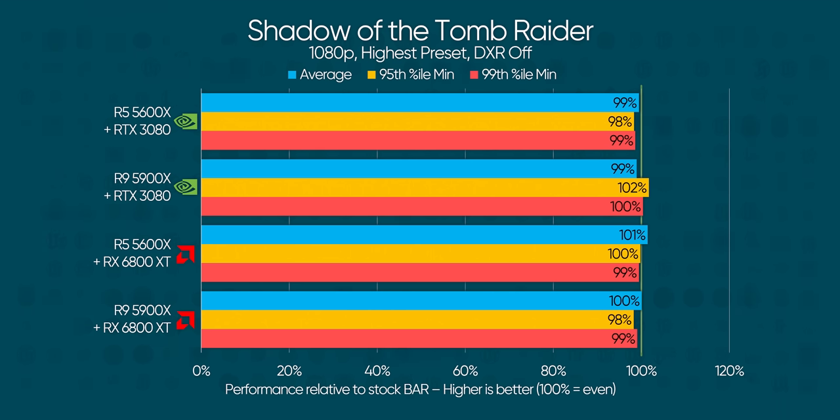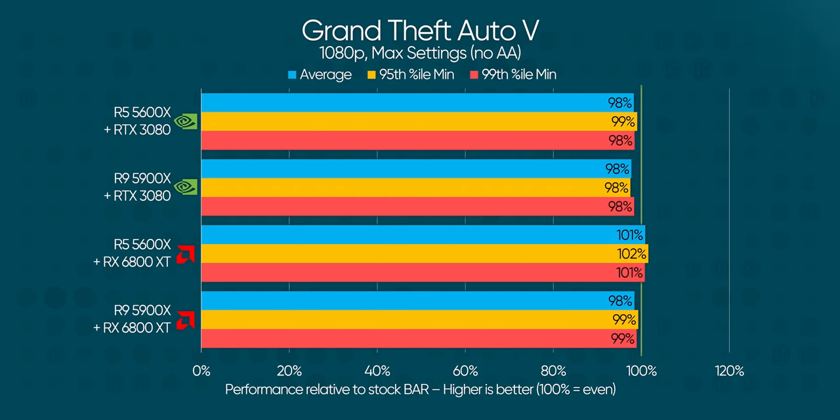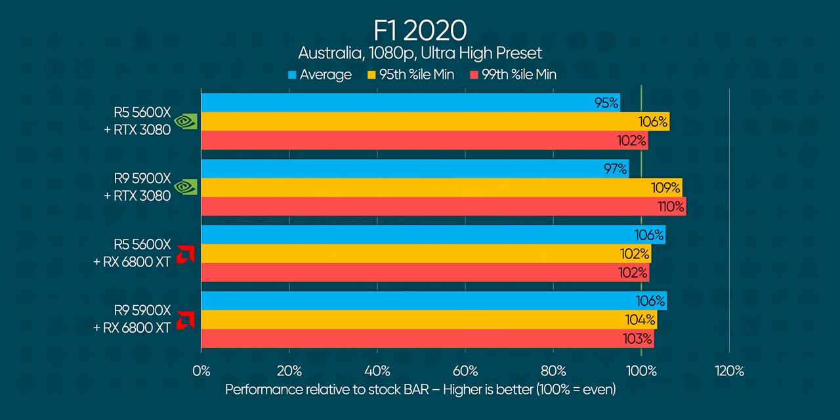Shadow of the Tomb Raider doesn't change much, but where Radeon loses some performance in the 5% lows on Ryzen 9, GeForce gains — hinting that NVIDIA might be doing a better job of reducing die-to-die latency on AMD's own CPU than AMD's graphics team is. GTA 5, on the other hand, gives GeForce a hard time, with Radeon gaining a bit with Ryzen 5, which further hints that AMD's implementation favors single-die CPUs.